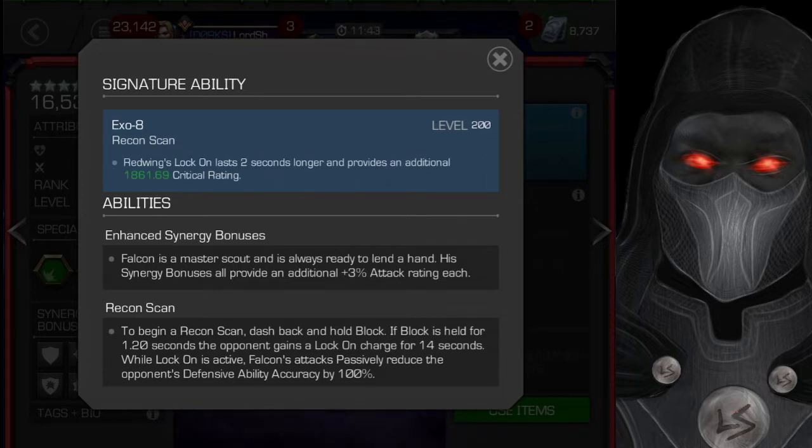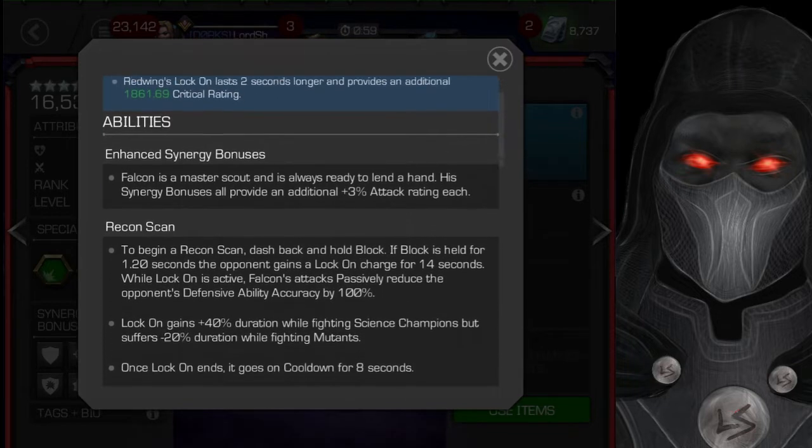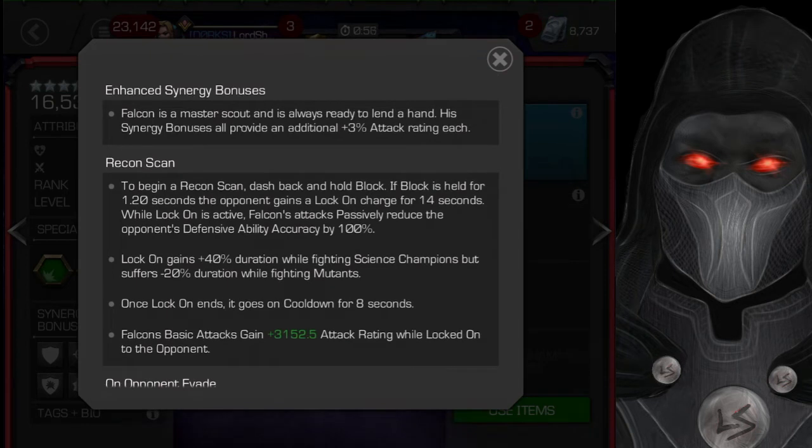His enhanced synergy bonuses — he's a master scout, always ready to lend a hand — all provide 3% attack rating. That's part of his kit, so if they add another synergy partner they don't have to explicitly state it; his synergy bonuses are going to provide 3% attack rating each and they stack.